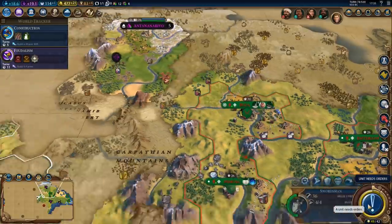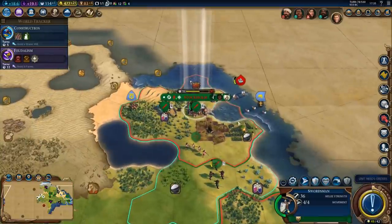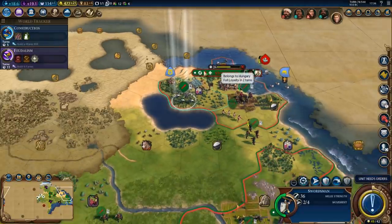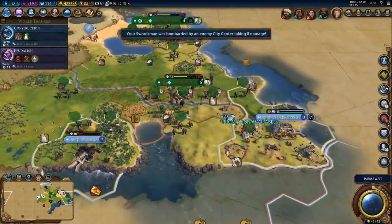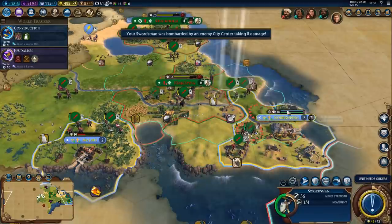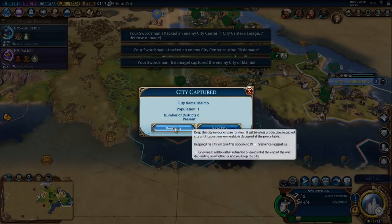Heal up and keep going. Stockholm is actually going up now — I'm okay with that. We got a promotion available — let's grab it: Commando! Move in — we are about to wipe out Sweden. Holy crap, this is the fastest I have ever eliminated a civilization. That's actually insane! Keep the city and queue up anything.